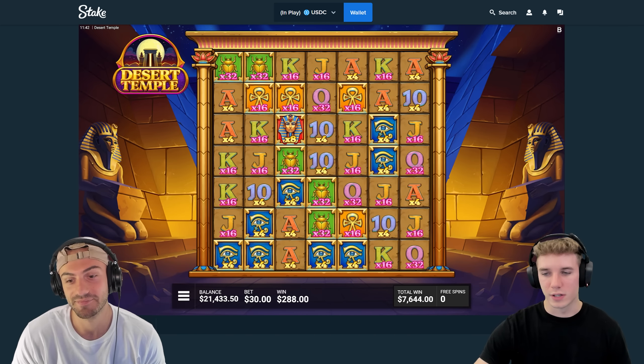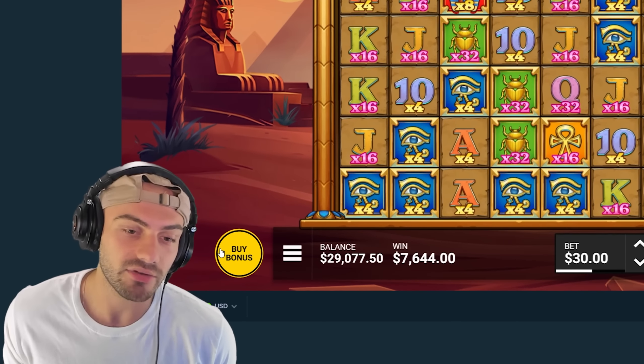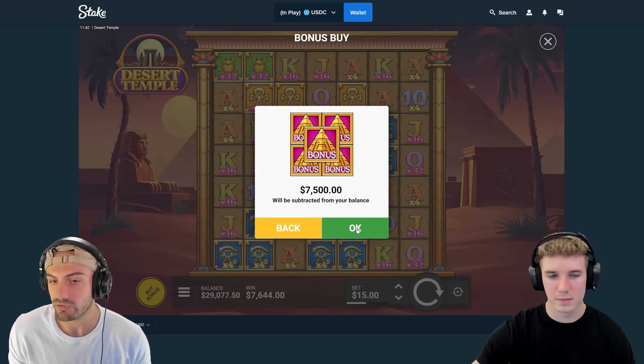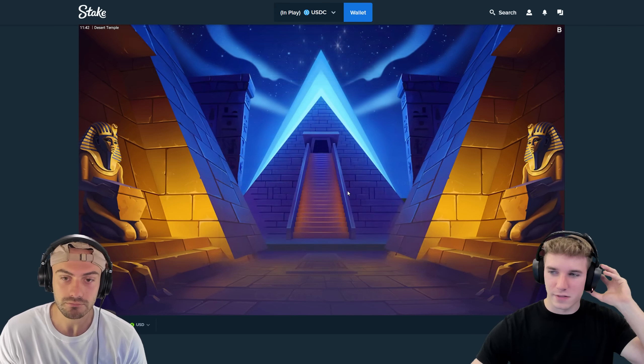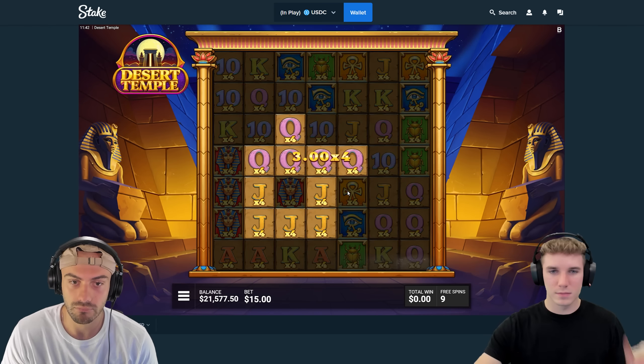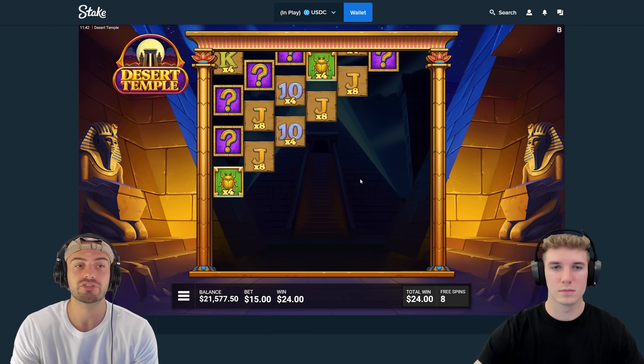Oh, we almost had a retrig. Tough on a 15 too. 7.6 back. I would run a 7 — get that money we just made back and throw it in. Yeah. I like this game. Like, it's a fun slot. I'm enjoying it.